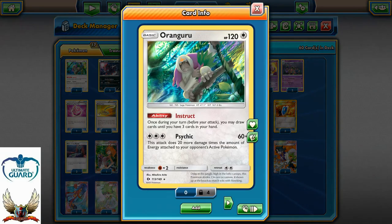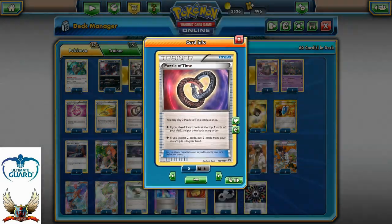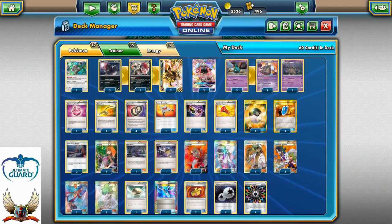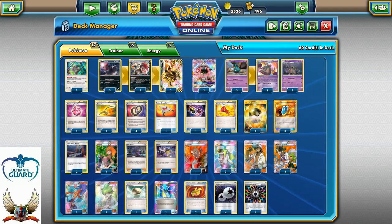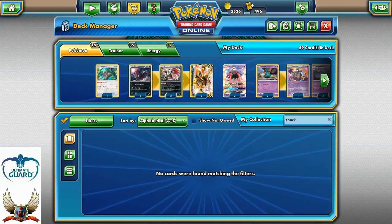We have one copy of Oranguru with Instruct. Oranguru can also be good with Puzzle of Time — that's pretty cool. On the other side there are two Tapuleles for Wonder Tag and supporter search. More than that, a three-three-two line of Zoroark.